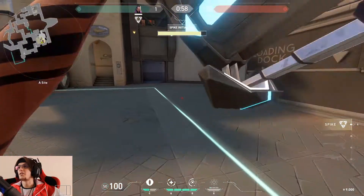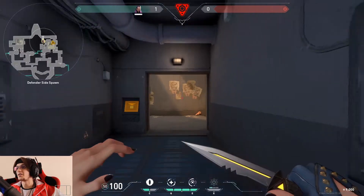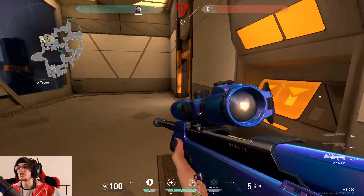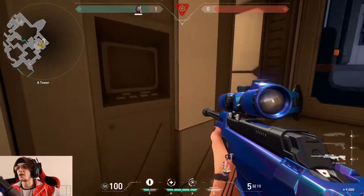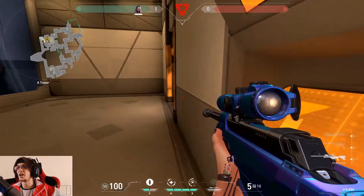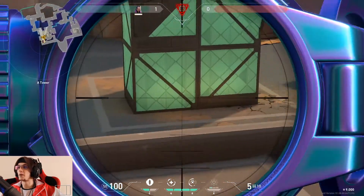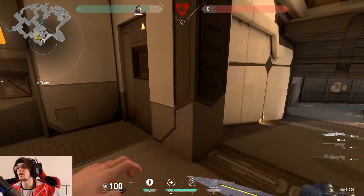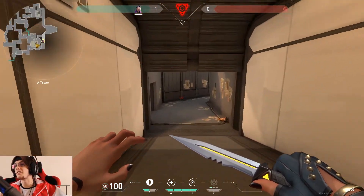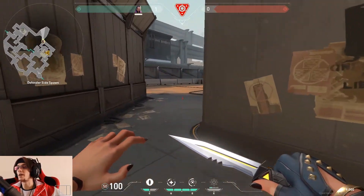After we've planted, we run as quick as possible around here and aim to get up into the nest — call it nest, window, heaven, whatever you want. We literally just sit here. If we hear people, we can look around, but the main idea is to sit here and when we hear someone coming to defuse, wait a second, make sure they're not faking it, peek back around and shoot them. The idea with a lot of these spots is to plant the bomb, hide somewhere safe, and only peek when you hear someone defusing.